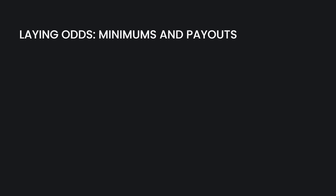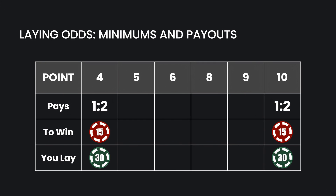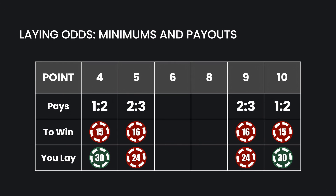Generally, when you're laying single odds, you need to lay enough to win the table minimum. When the point is a 4 or 10, the odds bet pays 1 to 2 — the true odds with no house edge — so to win $15, you lay $30. The 5 and 9 pay 2 to 3, so to win $16, you lay $24. These are rounded up since the casino only deals with exact change. The 6 and 8 pay 5 to 6, so to win $15, you lay $18.